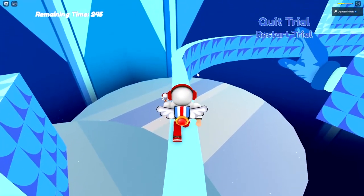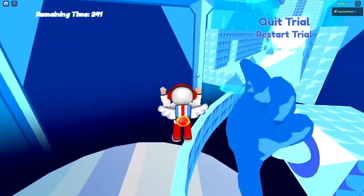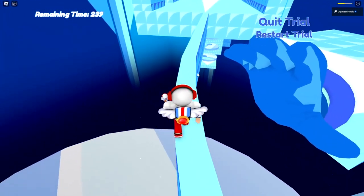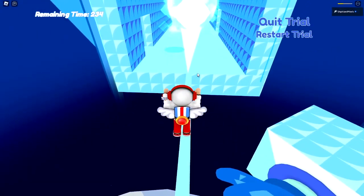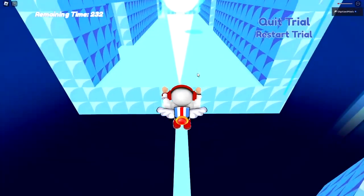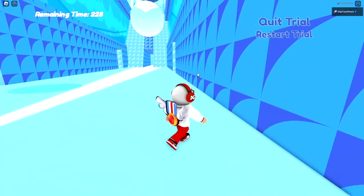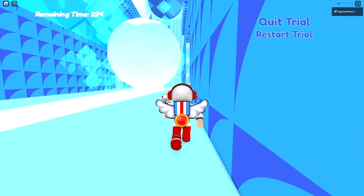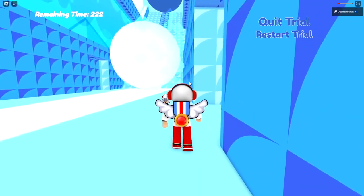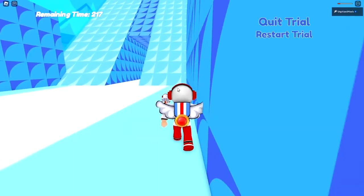We're going to keep going — avoid the hand and the water. Wait for the hand to pass, then keep going forward. Hug the right side or the left — it does not matter, either way will work. Just avoid the big snowball; it keeps resetting over and over.